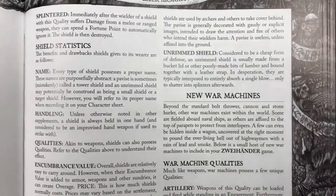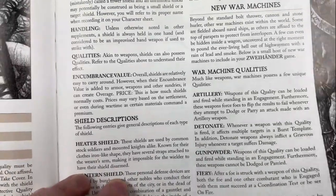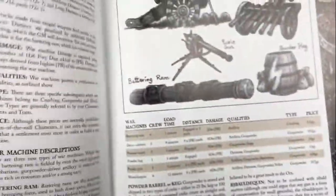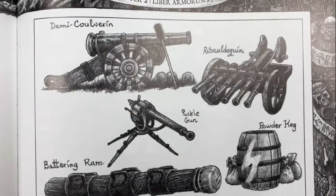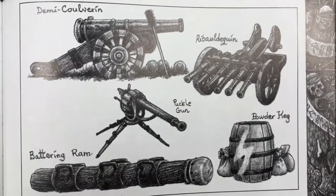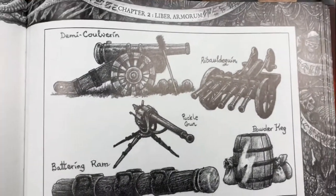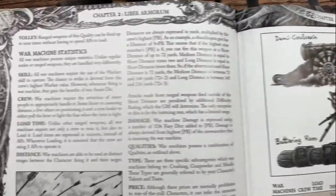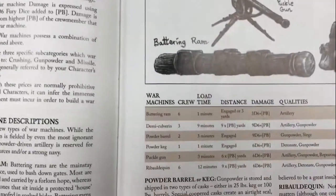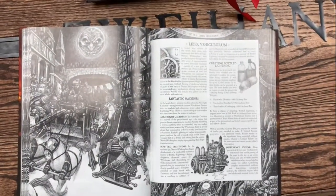Now we move to war machines. War machines - as you well know - are bolt throwers, stone throwers, siege weapons, trebuchets. We've got a few new ones in here: you can see the Demi Culverin, the Rebolquin, the Puckle Gun, the Battering Ram, and Powderkegs. This talks about how you use them in combat. That concludes Liber Armorum.